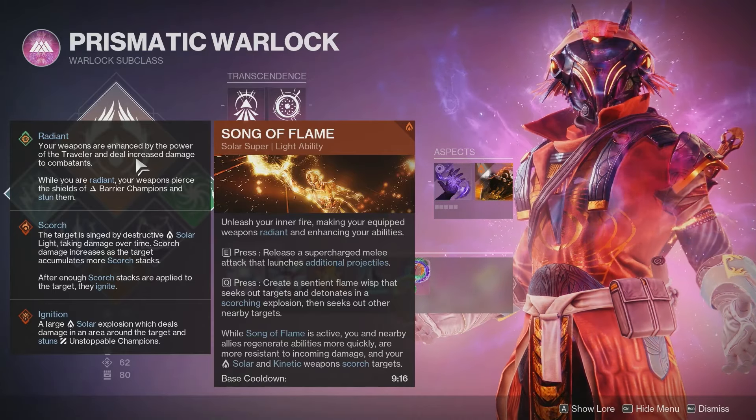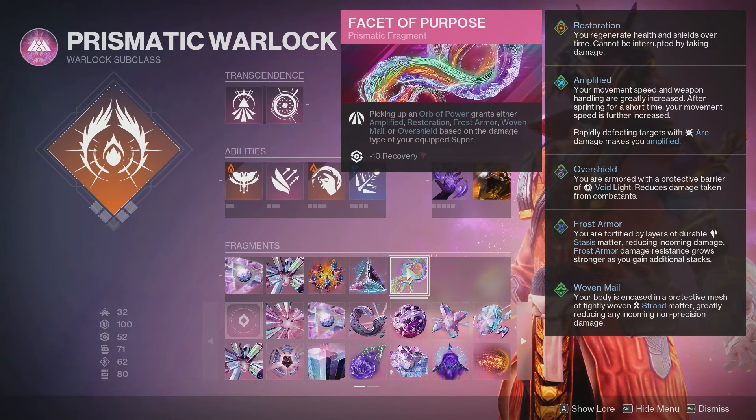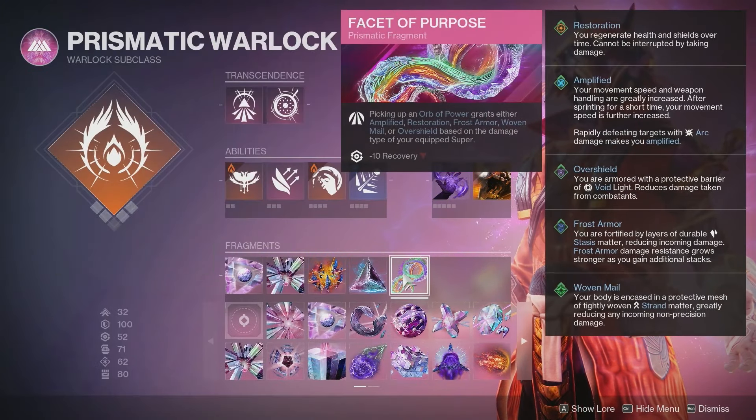Song of Flame is easily one of the best supers to use here. It's great for crowd control. You can survive pretty much everything, no matter what activity you're doing. And with Facet of Purpose, we will have Restoration, so whenever we pick up an Orb of Power we will have that continued health regen. If you didn't want to use Song of Flame, I would recommend Needlestorm, so when you pick up that Orb of Power you can have Woven Mail.